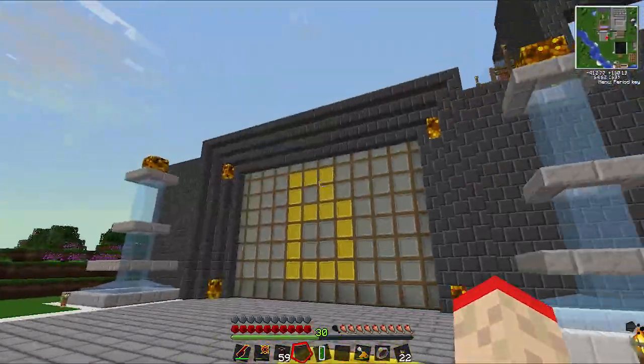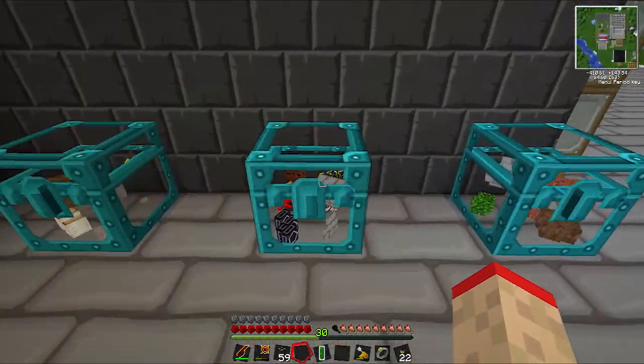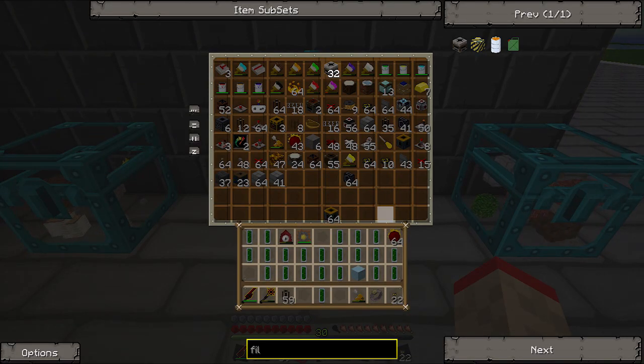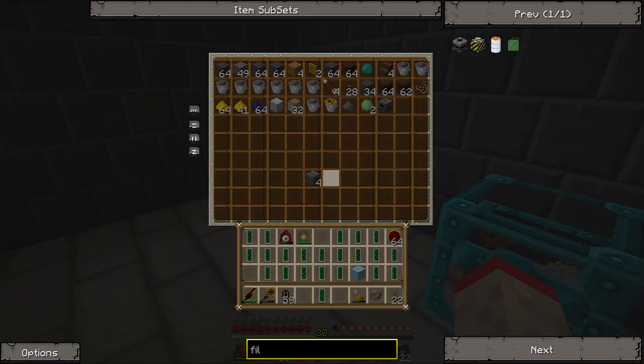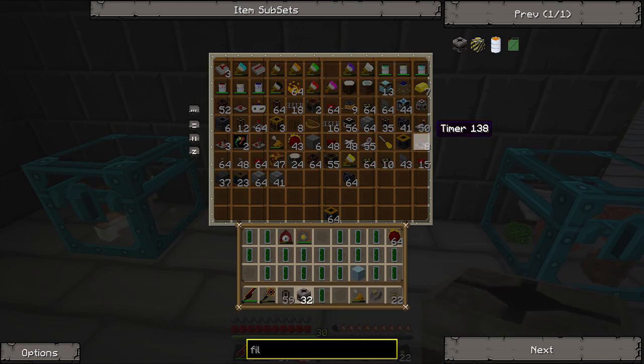Actually, what we're gonna do is keep this door open because it's kind of annoying — this will make it a bit faster. So this is my random chest. No filters? Oh, there we go — you blind fool. Get some timers. Oh, I don't just need one timer. Get some red little wires. That's it, I think. Yeah, that should be it.